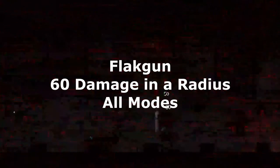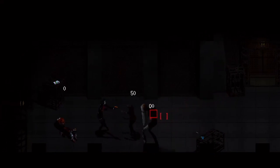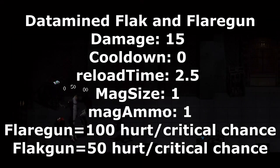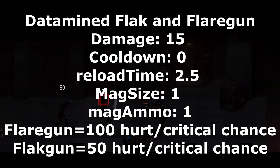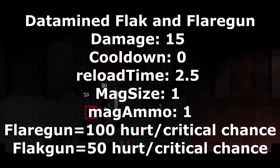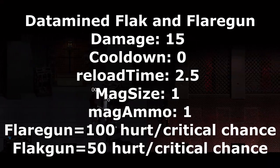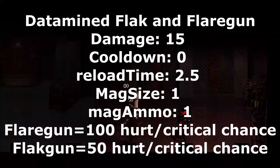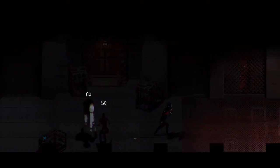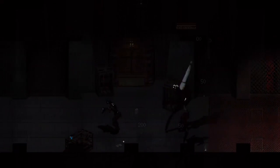Switching over to the HE flare gun, known in the code as the FLEC gun, it deals 60 damage in a radius on all difficulties, with damage decreasing based off distance from the center of the radius. This one was really hard to test because it is quite inconsistent, but that seems to be the most accurate answer. Datamine showcases that these two guns have mostly the same stats: damage 15, cooldown 0, reload 2.5, mag size 1, mag ammo 1, full auto 0, burst size 0, burst speed 0. However, the flare gun has 100 critical chance while the flak gun has 50. Many believe these datamine stats do not tell the entire story, since both guns rely on other mechanics to do the majority of their damage.